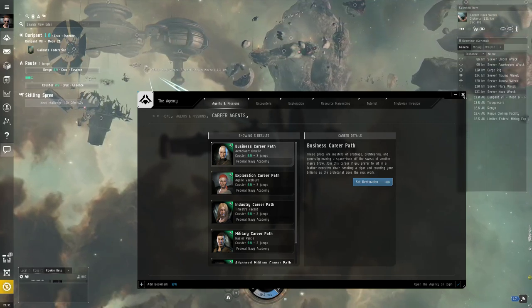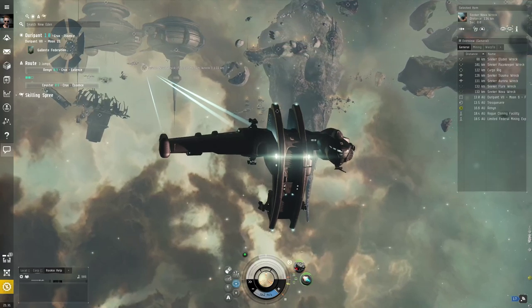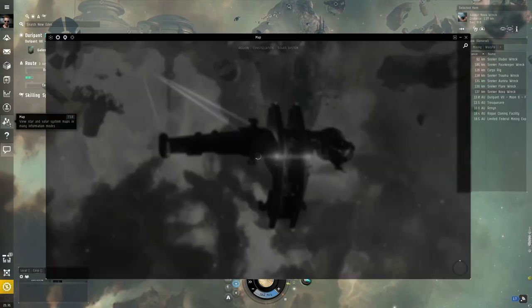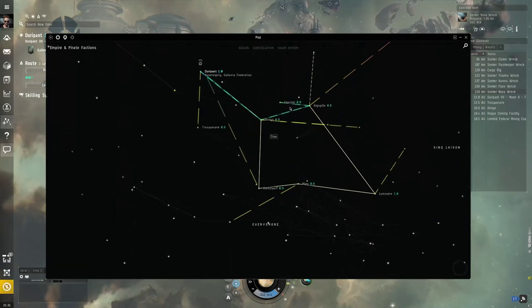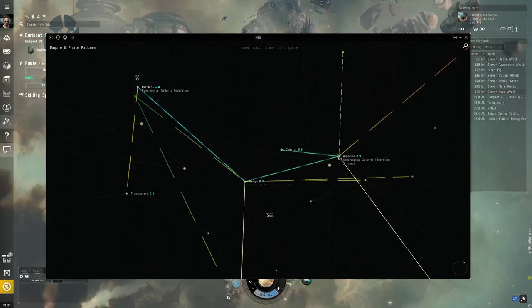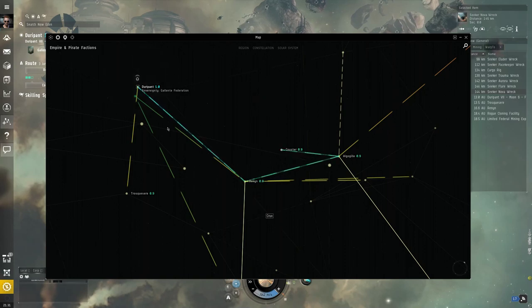We have now set a destination. We have a route — our destination is the Kouster system, our next jump is Renan. If we open up our galactic map by hitting the map button, we get a highlighted blue sparkly route showing where we're going. We are in Durapint, we'll go through Renan, then through Algogile, and then over to Kouster. That's three jumps.